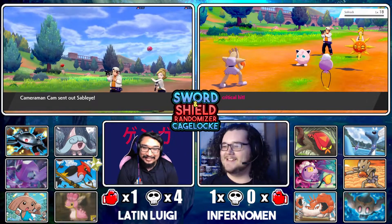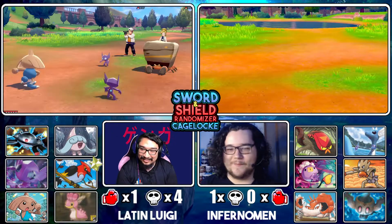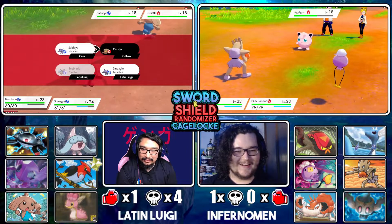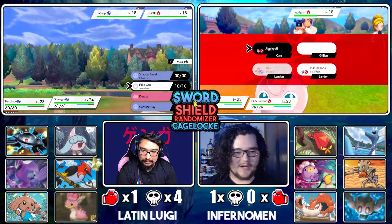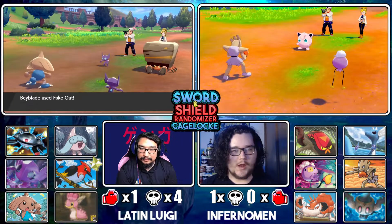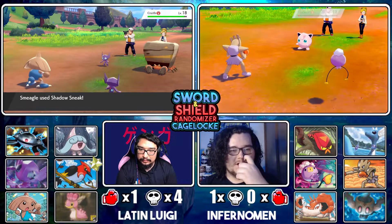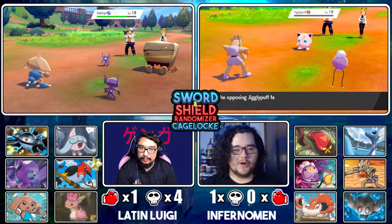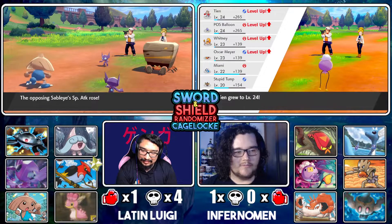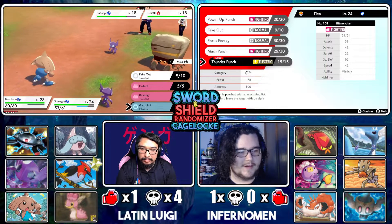We both have one. Take that Jigglypuff, get flinched you sucker — and you're half Normal so this should be neutral. Take the Gust as well. Yeah, the Gust will finish it off. Goodbye Jigglypuff, you sucker.